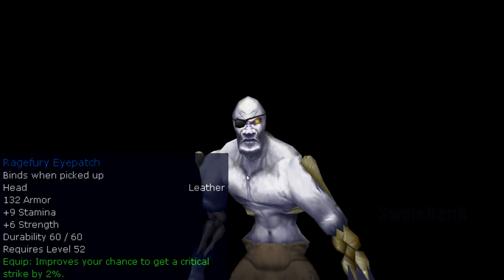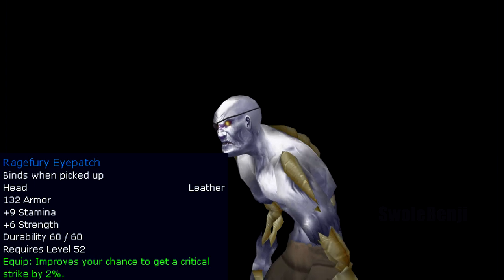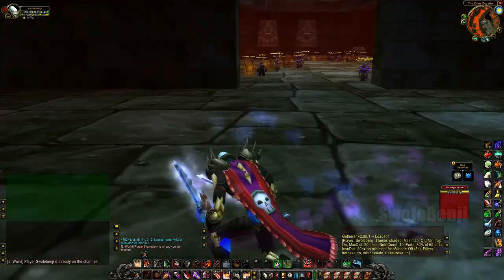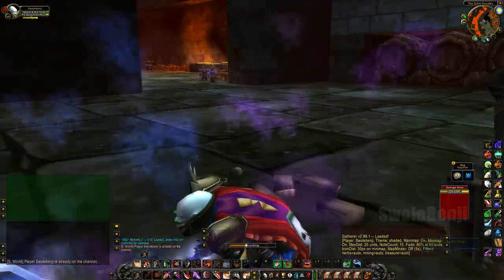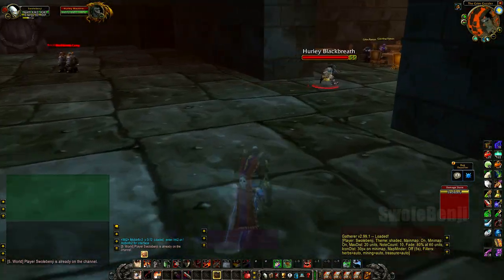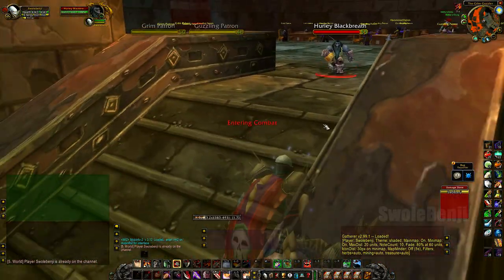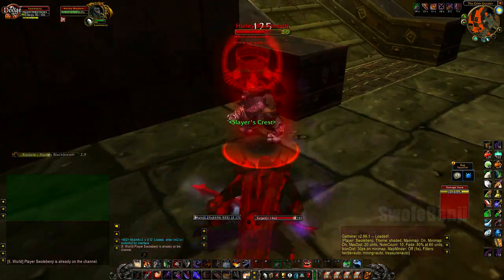If you want to be a one-eyed pirate, go get the Rage Fury eye patch from Hurley Blackbreath in Blackrock Depths. Just smash the kegs. When him and his cronies come in, use Distract on the cronies. He'll reset — then range pull him into a corner and 1v1 him down. Use all cooldowns and consumables.